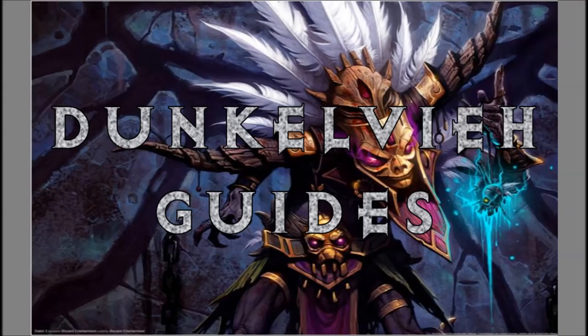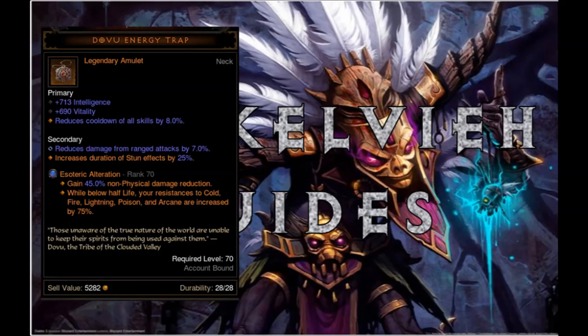Let's talk about the gear first — this is the most important part. This amulet, the Dover Energy Trap, is the bread and butter for the build. Without it you cannot perma-stun a Rift Guardian properly because you need the secondary effect of a maximum of 25% increased stun duration.